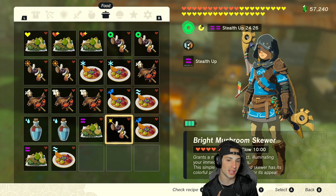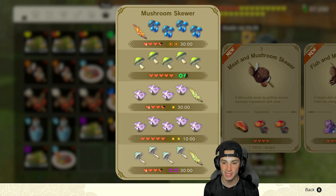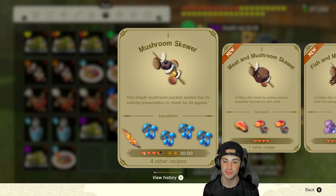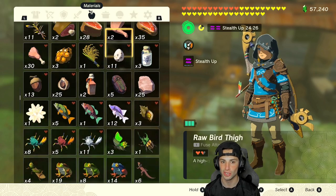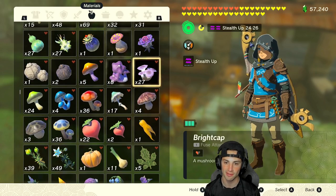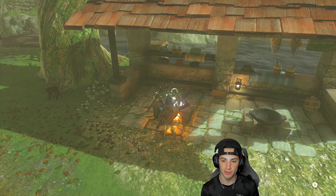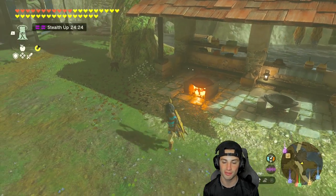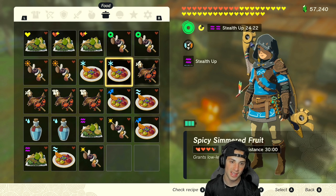With the final recipe we have glow. What glow does is make you bright — you glow and light up, which is absolutely amazing especially when you're down in the depths. This recipe is just bright caps, that's all it is. Bright caps are pretty simple to get; if you've played through the game a bit you should have a decent amount. I have about 30 — I'm just going to hold five of them. No dragon horns needed for this one. Cook them up and when you put it on you will light up the room.